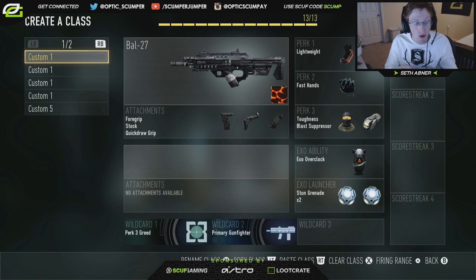First we got our assault rifle. We got the BOW 27 — lightweight, fast hands, toughness, blast suppressor. Obviously the givens on this class. Got overclocked to move faster, and then two stun grenades. The fast hands helps with those stun grenades because you're shooting them out quicker, so you need fast hands on this class. Also, you tap your exo ability quicker.